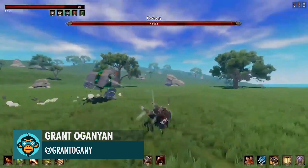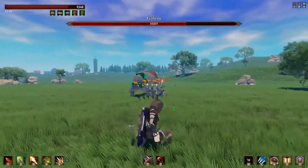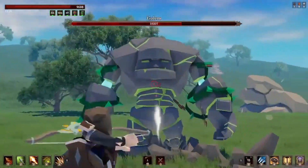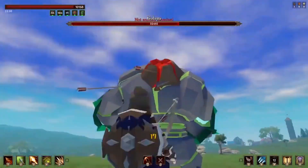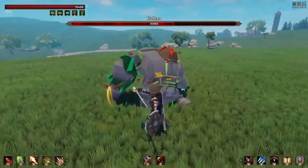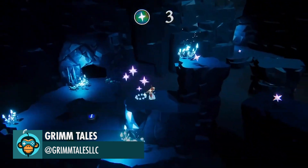The cartwheel can be used either on the ground or in the air by Grimtales.